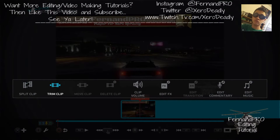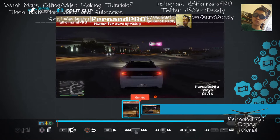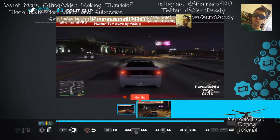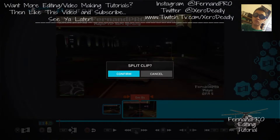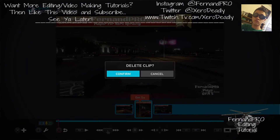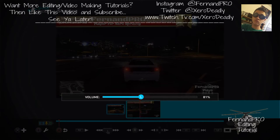When you want to cut, what you have to do is go to Split Clip. You split the part where you want to cut the video. Just cut right there, delete that part by pressing that button, and then go back and turn the volume all the way back up.